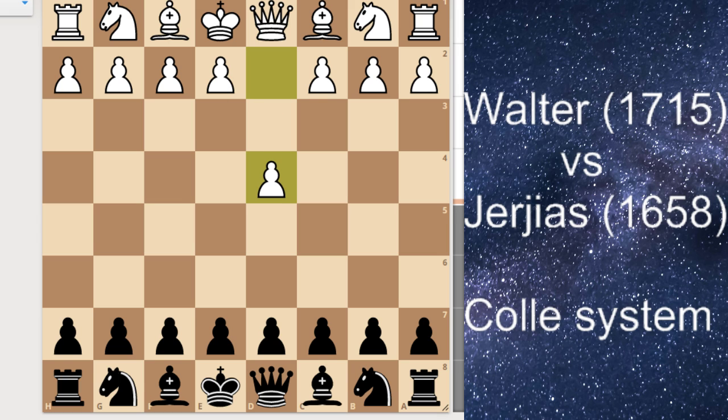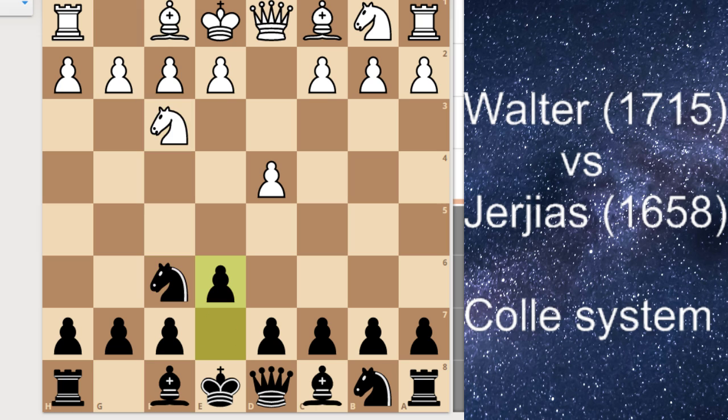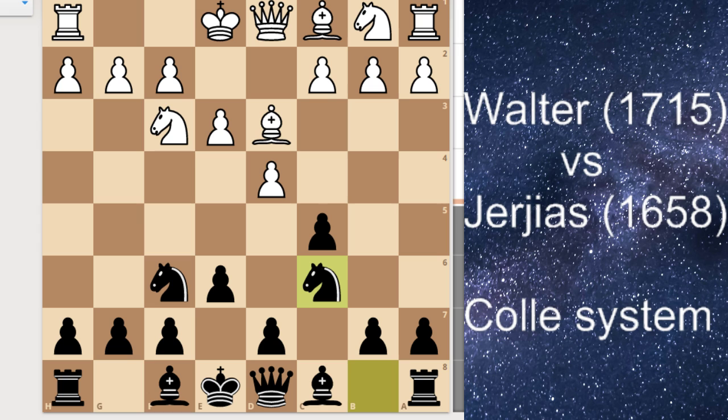So he started off with d4 — I forgot to mention I was black in this game; he's rated 1715 I think. I played Nf6, Nf3, and e6, and we have e3, which signals a colle system with Bd3 and c3, or some setup like this. So here I played c5, I attacked the center, he played Bd3, and I played d6.